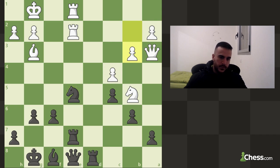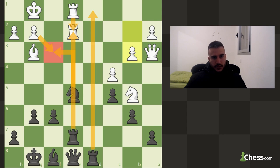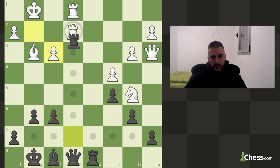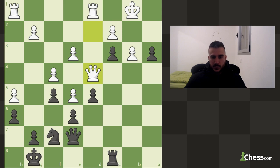What do we got here? We got a check, he can take, I can take, he can take, I can give a check. Oh, we got a double attack — a rook and the queen. We're going to play with the check and we're going to win the rook. We're going to take with the queen — I missed that it was a double attack.